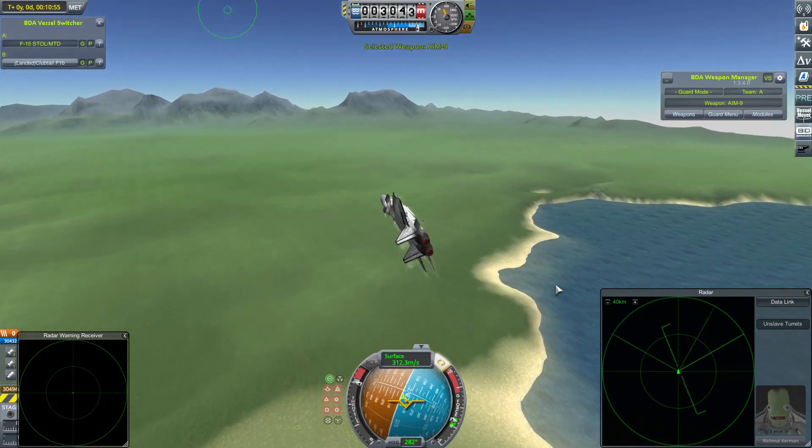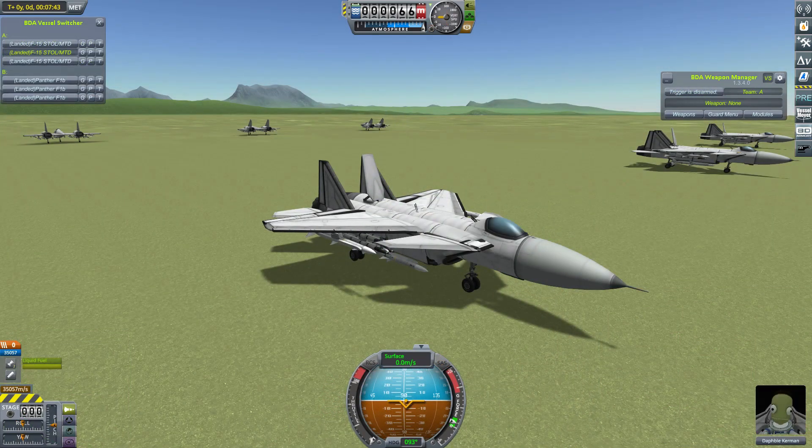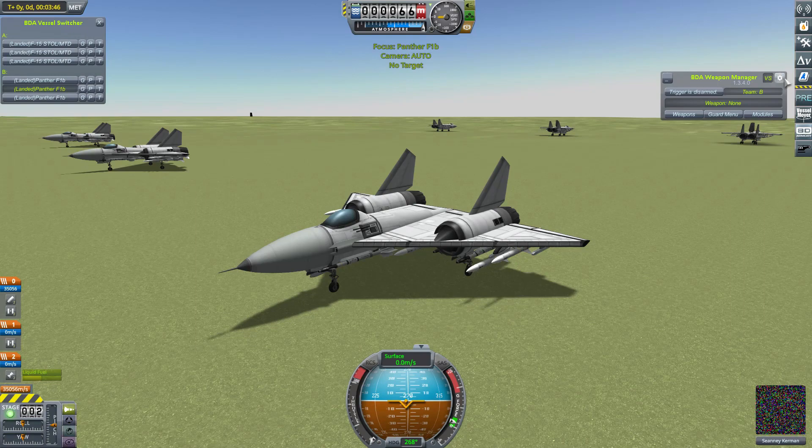Let's move on to the second fight. That imperfect victory means that the F-15s have already accrued four points, which means they will need to win both of their next two fights and lose no more than two of their own craft in doing so. They're in with a good chance now, though, with this next fight against my Panthers. Let's get this one started.